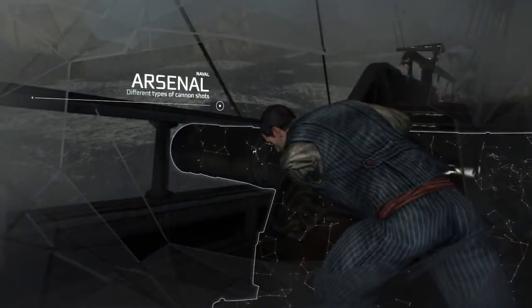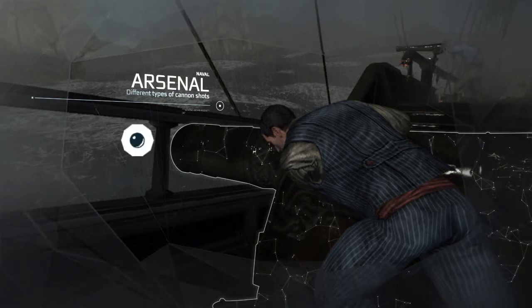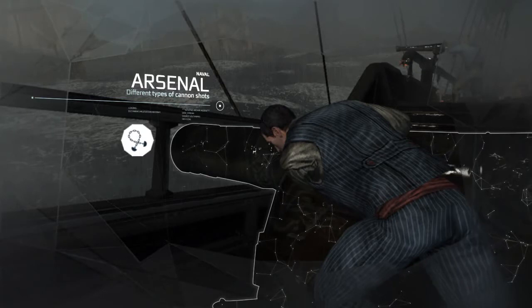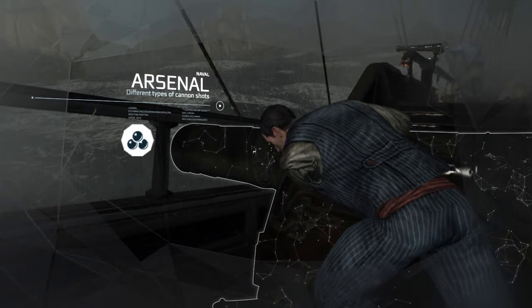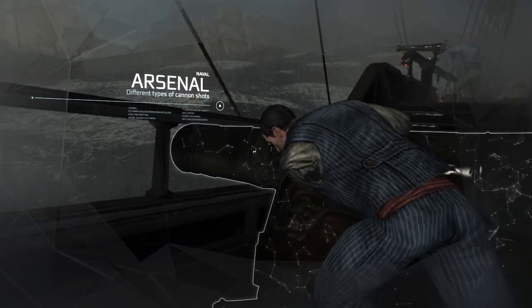You have several different types of cannon shot at your disposal. There's the basic round shot, which aims to just sink enemy boats. There's chain shot, which aims to bring down the enemy boat's masts so you can board them. And then there's grape shot, a particularly nasty form of cannon shot, where your crew would scrape all the rubbish off your deck and basically fire it at the enemy crew.